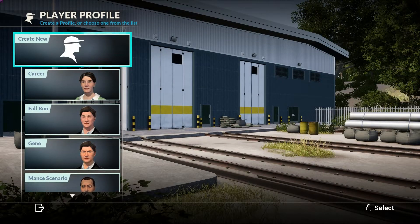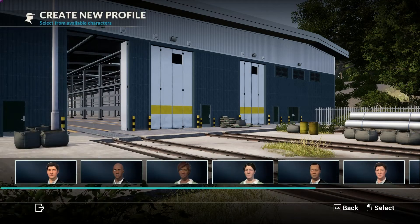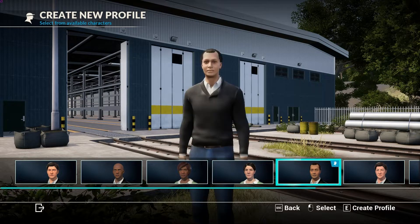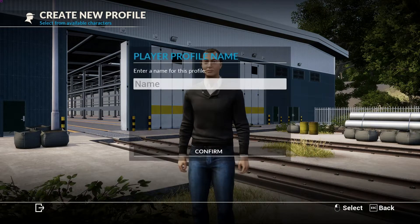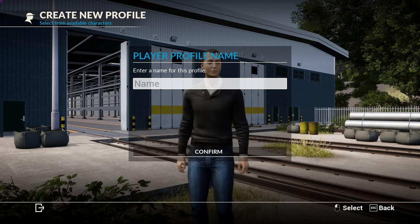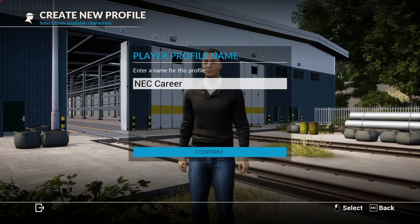Here we'll be creating a career. I do this by creating a profile. So here I'll select an individual - there's not a lot of figures you can select from, but I'm trying to use somebody different for each of my profiles. So we'll just take this fella here. He'll be my engineer. When I create a profile for a free-to-play type of thing, I'll give it a name and call it career - NEC Northeast Corridor Career - and go ahead and confirm that.